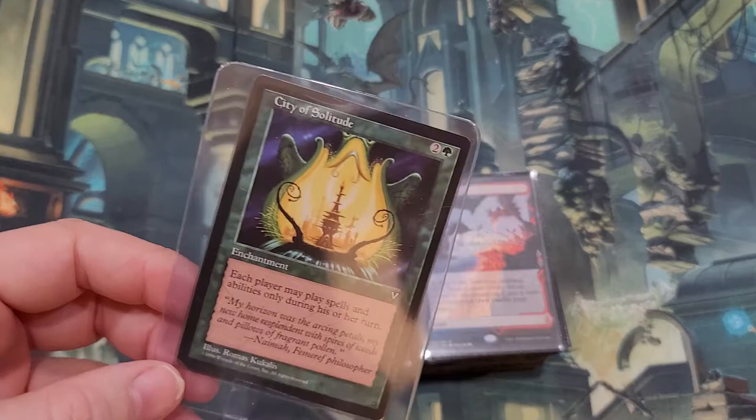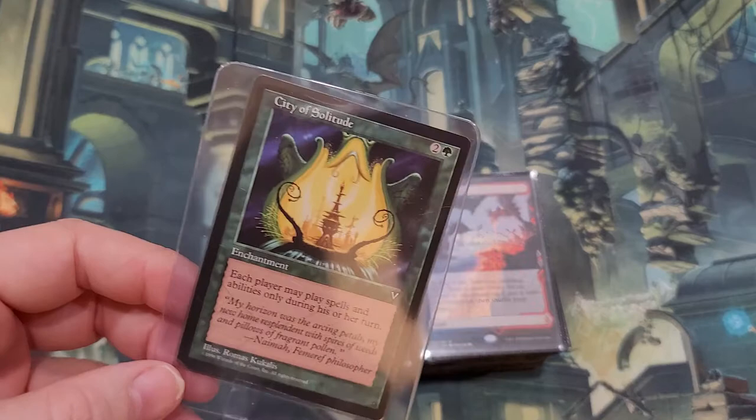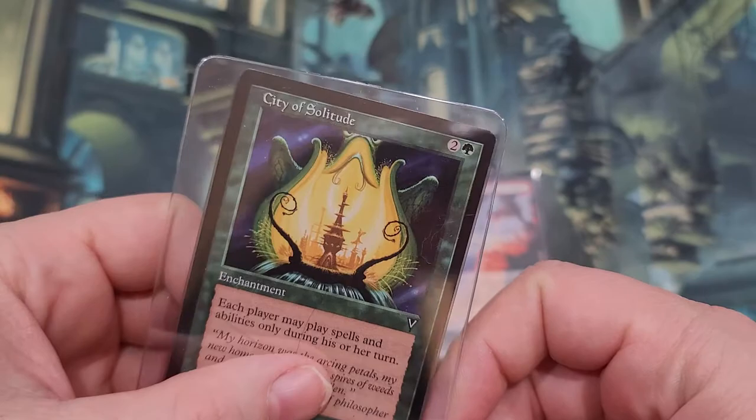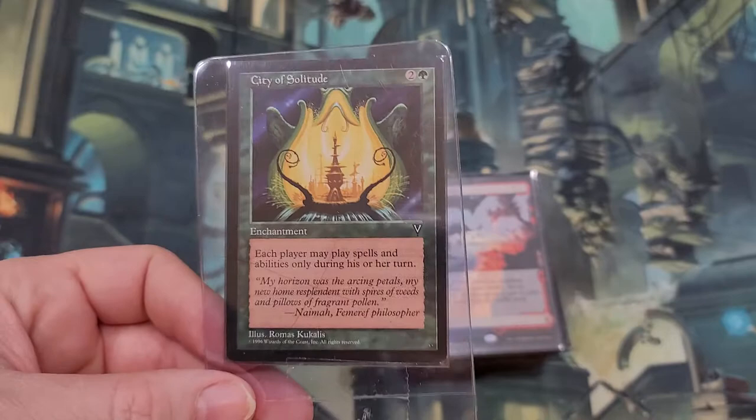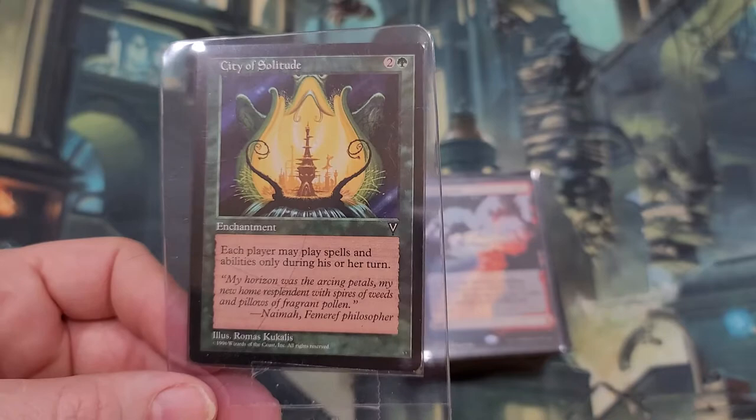That does it for that pile. I did have one that I bought recently, not with this group — it's another reserve list card: City of Solitude. Each player may play spells and abilities only during his or her own turn. It only costs three green mana. Very useful card to put in a lot of decks — it keeps people from messing with your stuff, keeps the counters away, especially if you're playing a deck where you don't want your stuff countered.